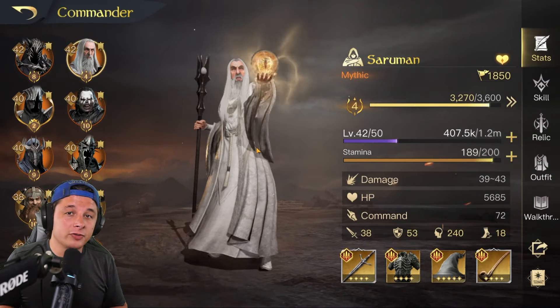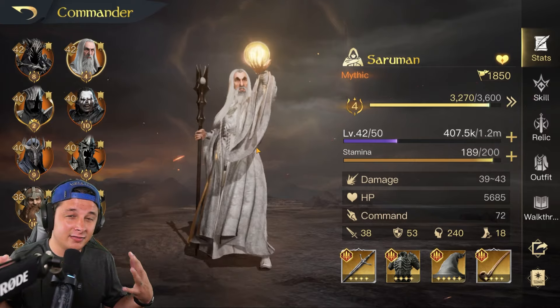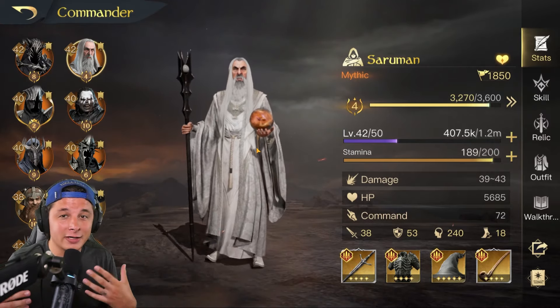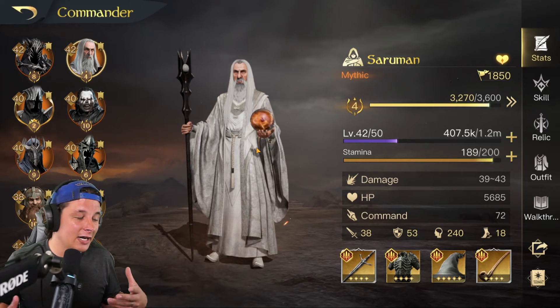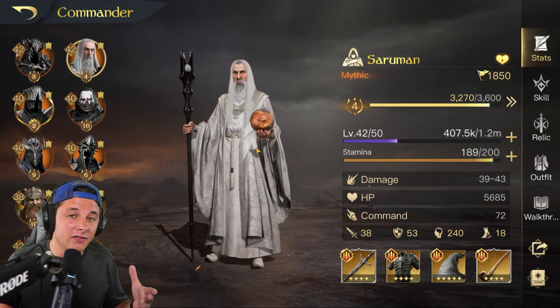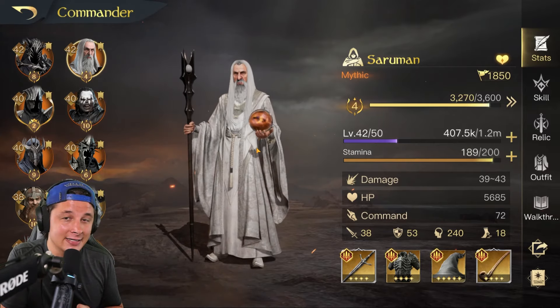That will do it for our build guide on Saruman. He's got a great relic, a simple but very effective kit, and he's a very iconic character — as a fan of Lord of the Rings and Middle-Earth, I do like running him over some of the more made-up commanders, to be honest. But you've got to run what works in this game. Let me know what you guys think and let me know who you want to see covered in future videos, because I'll have more coming out very shortly. I'll see you guys in the next video.